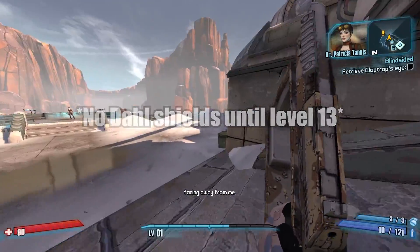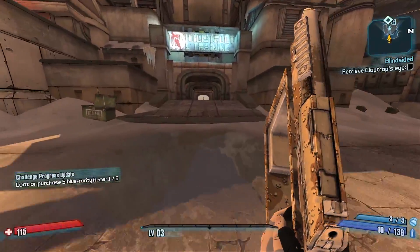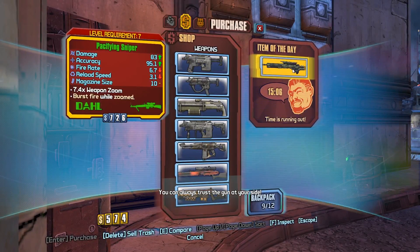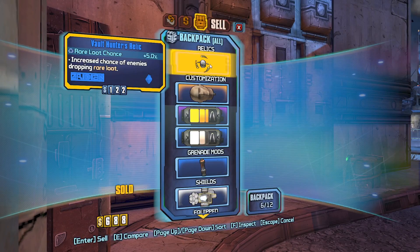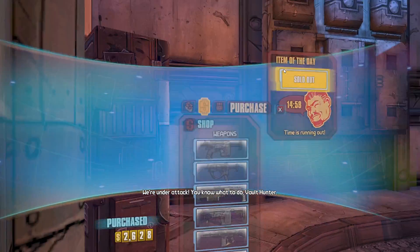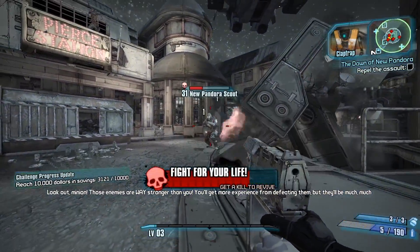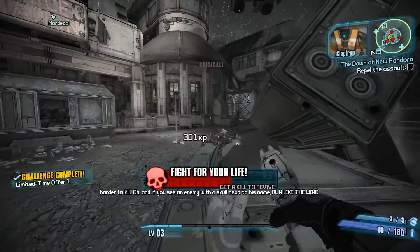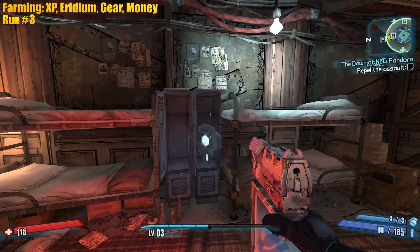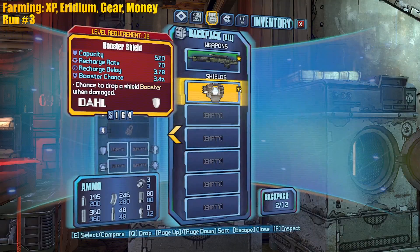Our goal right now is to super over-level because we don't have a shield until like level 15 or 16. Level up! Level three, and now we're gonna go to the Fight for Sanctuary DLC and get all our Dahl - oh we can't afford it though, sell this off. That's a really good roll, matching grip and everything. I think I want to go ahead and farm this area for money, XP, iridium - all that good stuff. Level five, or maybe level seven.